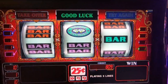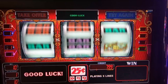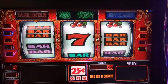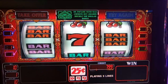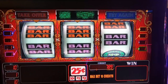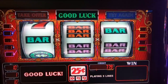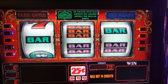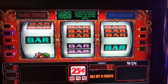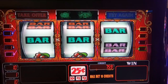Let's go ahead and max bet this thing on the quarter denomination. 10 credits, that's a $2.50 bet. So unlike the basic version of Double Top Dollar, I believe we need three in a row — triple bar on a line.